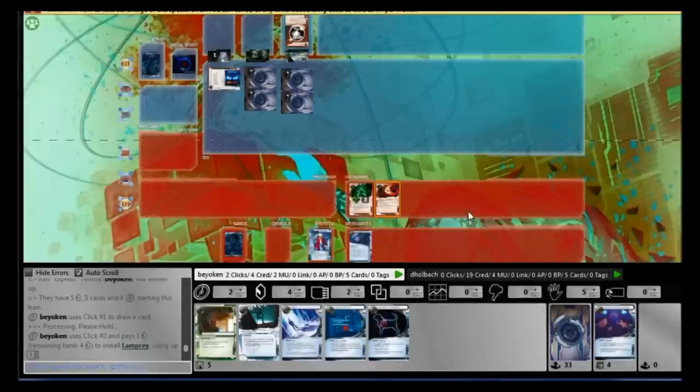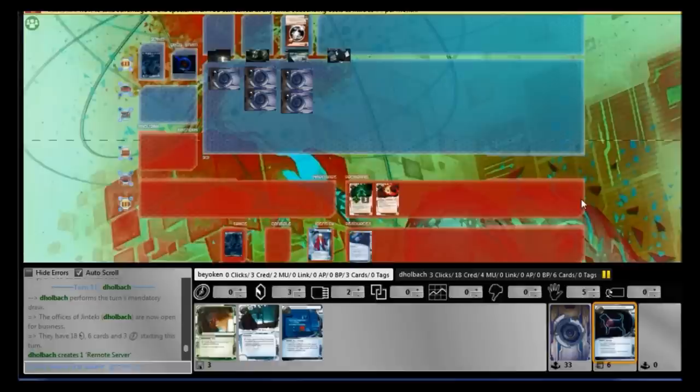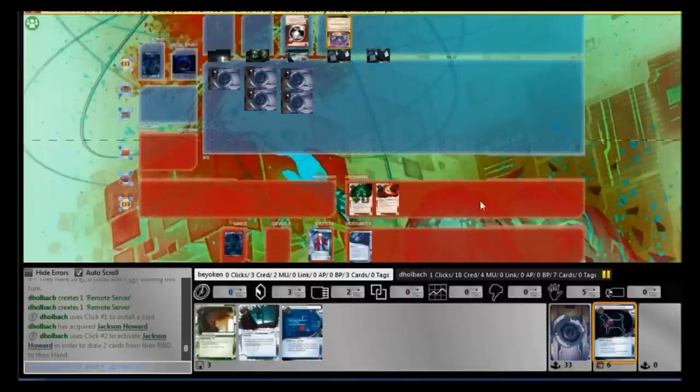There are no remote access cards — no Inside Job equivalent to get through remotes — so I'm running only central breakers and there's no way I can get through any remotes. I attempt to slow him down: I install Lamprey, make a Feint run on HQ, and Emergency Shutdown his Komainu, which effectively denies him 5 credits like an Account Siphon would. The Feint only cost me 1 to play, but it also drains 1 credit from him because I have Lamprey on the board.